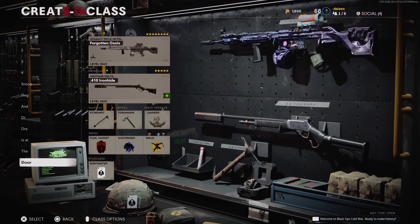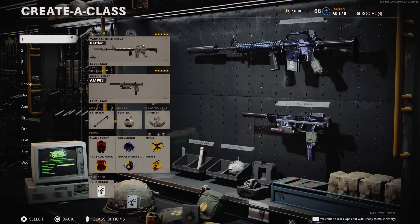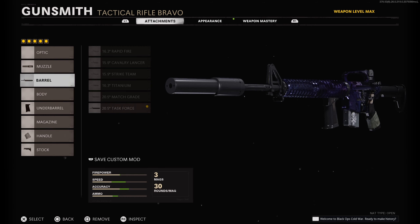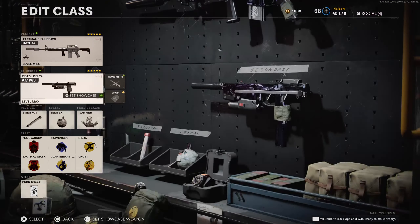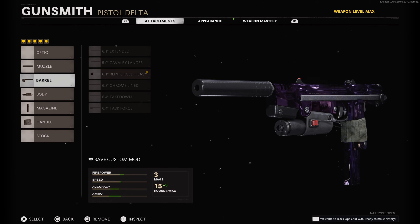Going into multiplayer, this is my personal best class setup. Starting off with my number one class, I'm using the M16. For the M16 I use the Agency Silencer, 20.5 Task Force barrel, Field Agent Foregrip, Airborne Elastic Wrap, and the Raider Pad. For my secondary I use the AMP 63 with the Sound Suppressor, 6.1 Reinforced Heavy barrel, Steady Aim Laser, 20-round mag, and Airborne Elastic Wrap.